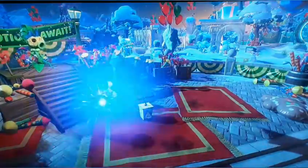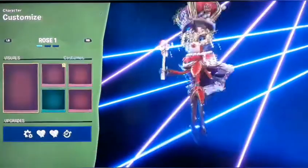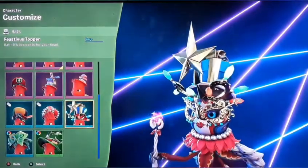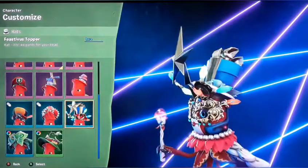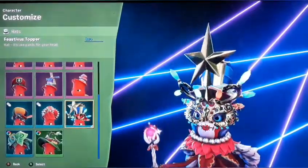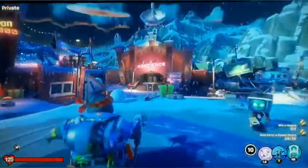Gotta do an evolution or upping spree where I put them all to level master, and then I'll do another one when I get them to the next level. Then we have the festive topper - we have a present, some bulbs, christmas lights, and the star. Gotta equip it because it actually kind of looks cool. Not the worst, not the greatest - so it's all right.